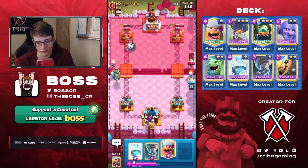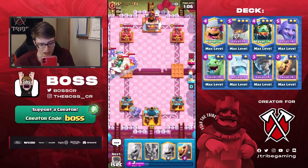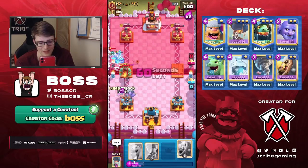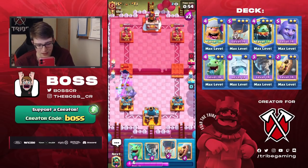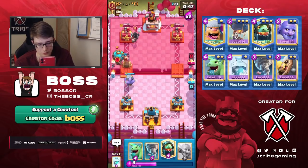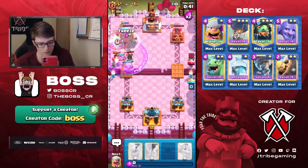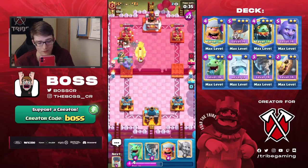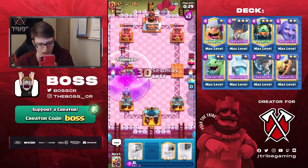He also has E-Wiz for the Inferno Dragon — I'm really not liking this matchup without the Electro Dragon. This is a really really annoying deck to play against, but we can obviously still win. Hopefully the Sparky gets taken out — okay it does! I don't know why he didn't Zap, maybe he didn't have the elixir, but that is so good — it might very well just cost him the game. We're going in now, Bar Barrel too, even Inferno Dragon to help out.